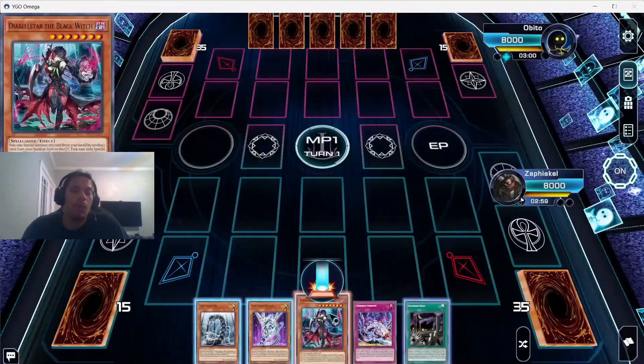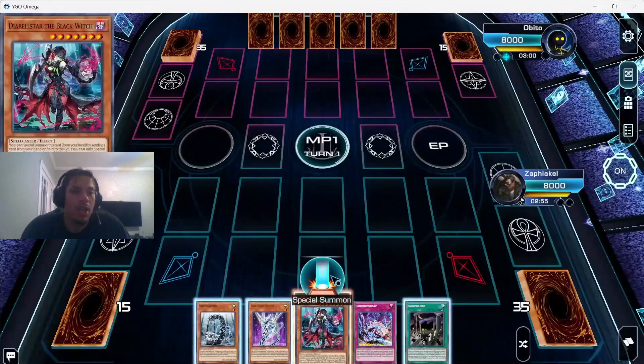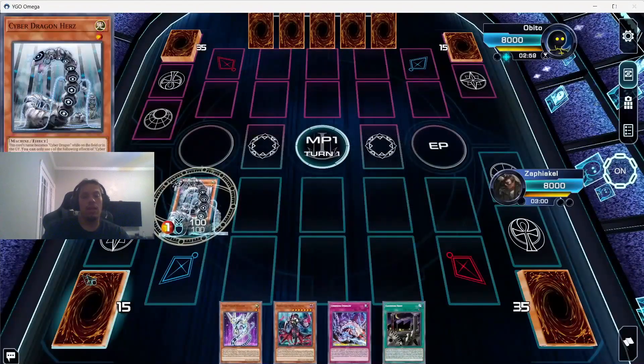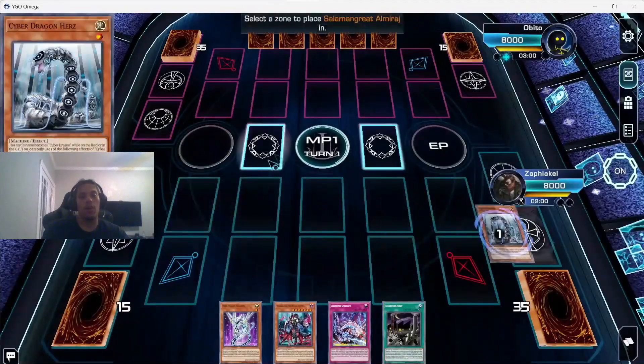Game two we're going first, and this time we opened both Cyber Dragon stuff and Diabelstar stuff, so now we can show off the engine. Looking at what we have — we could have discarded Hertz for Diabelstar and still got a search, but instead we summon Hertz to get Almiraj for destruction protection. We use Hertz to grab our Cyber Dragon, then activate Diabelstar.